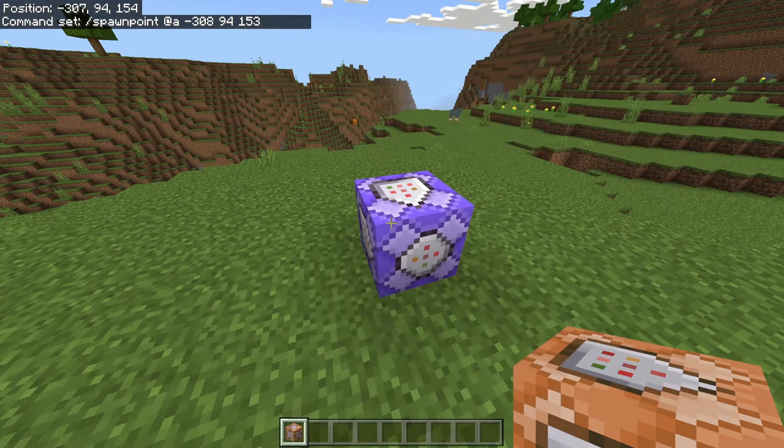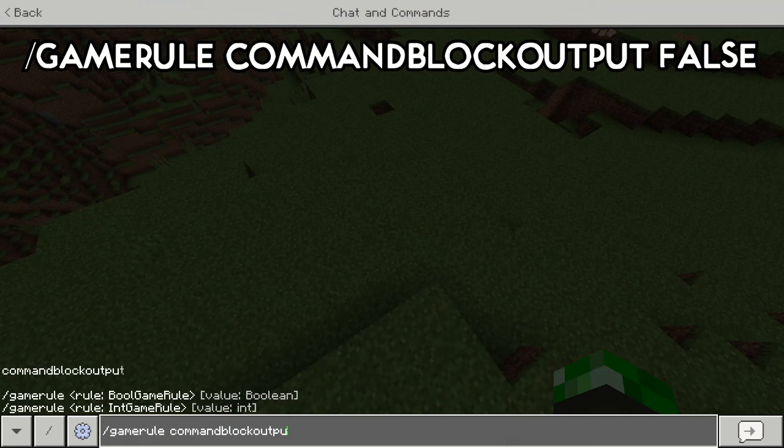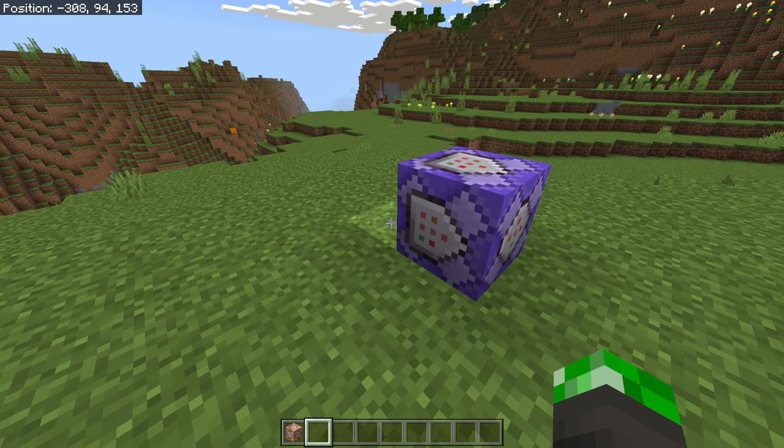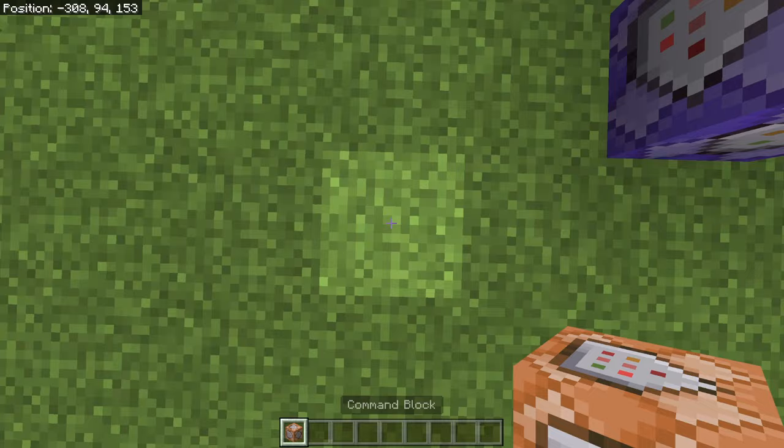It might give you a bunch of messages. Use /gamerule commandBlockOutput false, and then you won't get those messages anymore. After this, go to the exact coordinates where you set your spawn point to. It has to be exact — it cannot be an estimation. Place a command block right under your feet, and then input in this following command: